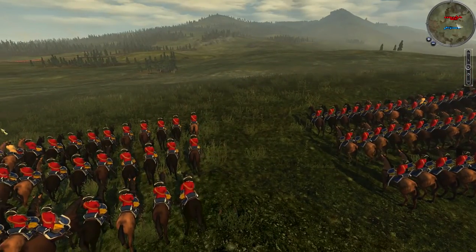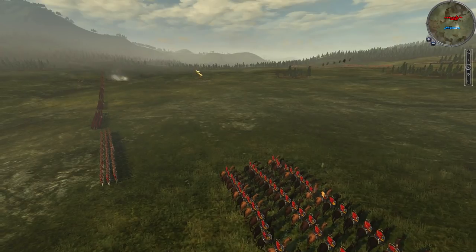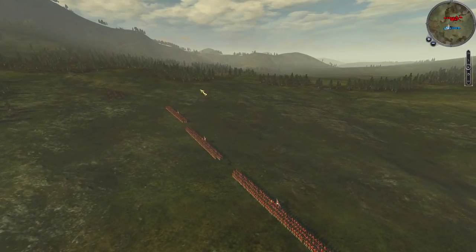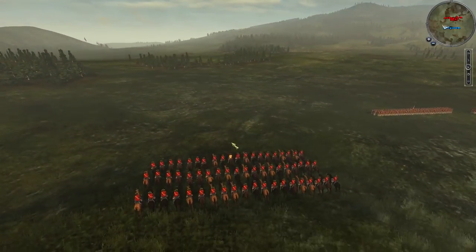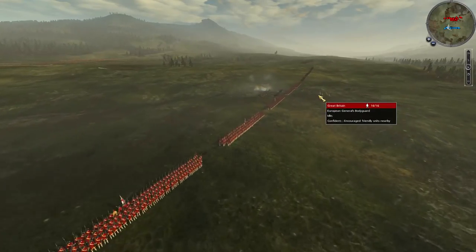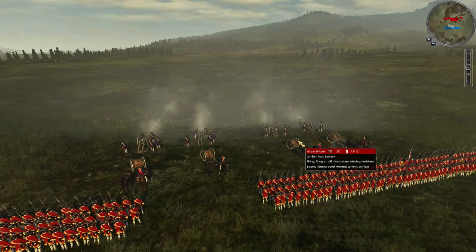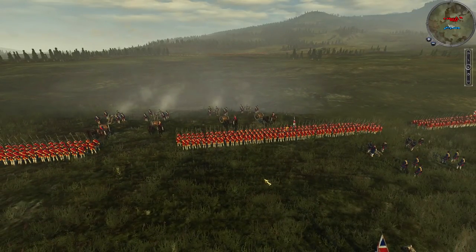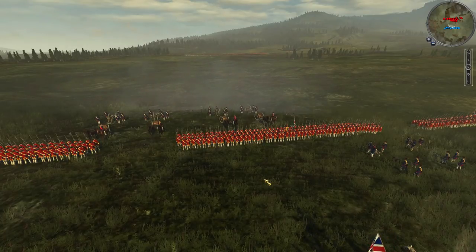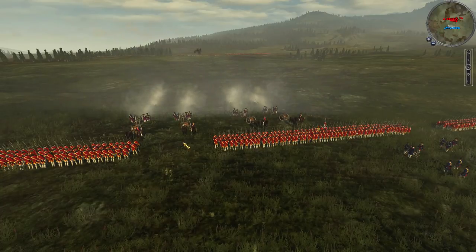We've got two Dragoons on my far right. The Dragoons would actually have been deployed on the left, I think, because there was a wall, and as the Scottish advanced the British were able to stand along the wall, firing at the Scottish from two directions, causing a devastating amount of damage. We also have a normal British regiment of horse — the Duke of Cumberland — situated in the middle of the army, plus two artillery batteries. The Scottish were never able to lay down any effective artillery fire compared to the more prepared British artillery bombardment, which eventually forced the Scottish to attack.